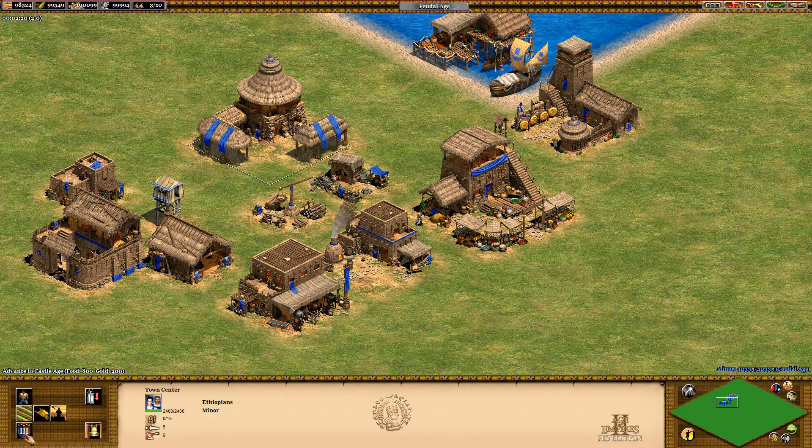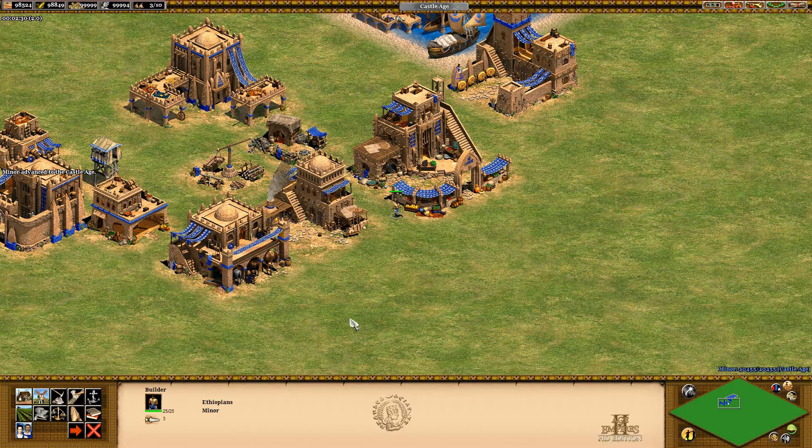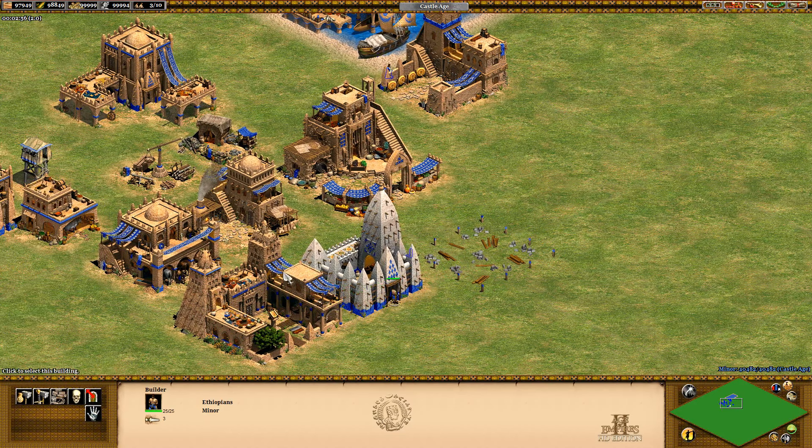Let's go up to the Castle Age, and then they turn into a bit more stone. That monastery looks quite nice. Let's put in the siege workshop as well, so you're getting an understanding of how these buildings look.